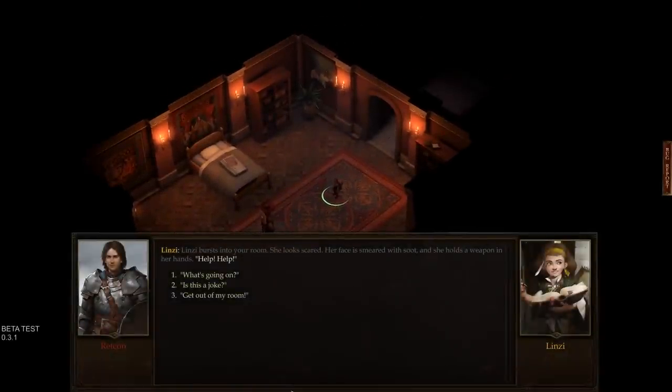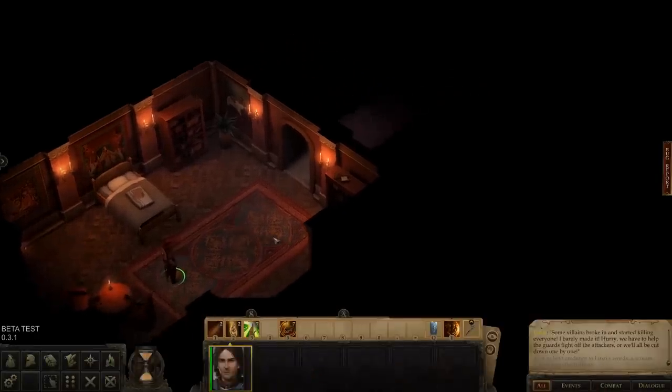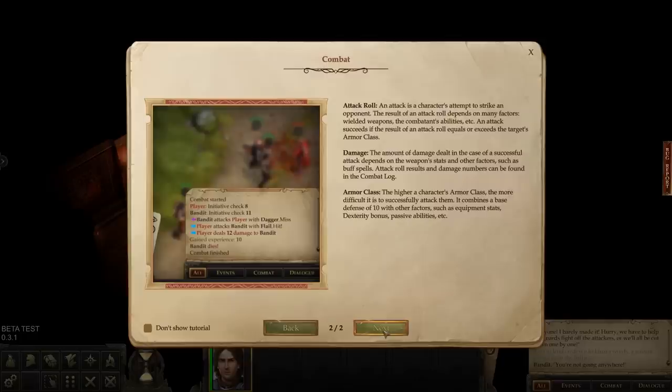Lindsay bursts into the room, face smeared with soot and a weapon in her hands. The mansion is under attack — some villains broke in and started killing everyone. A scream echoes from the hallway. This is our first basic tutorial fight. Feel free to pause to read the tutorial, but otherwise we'll be jumping right in.